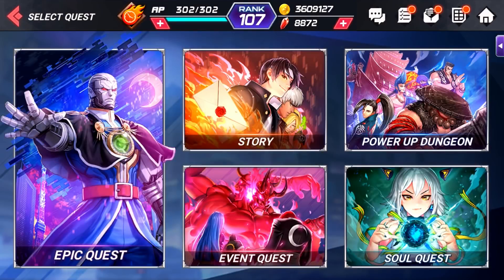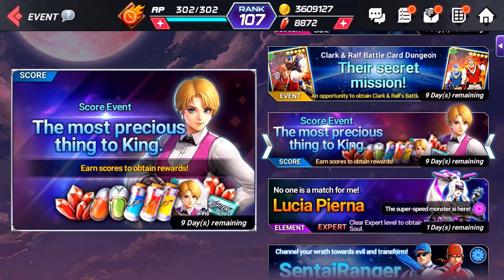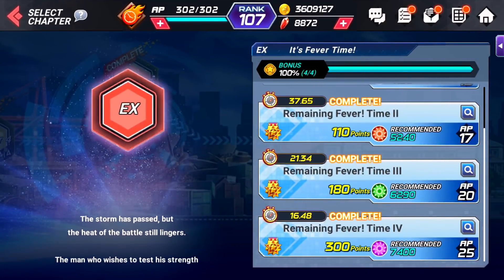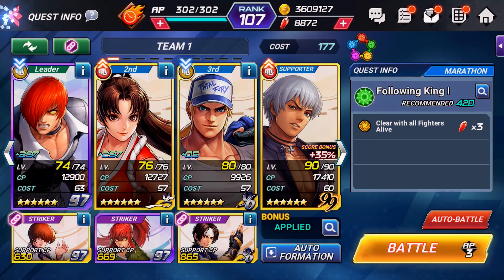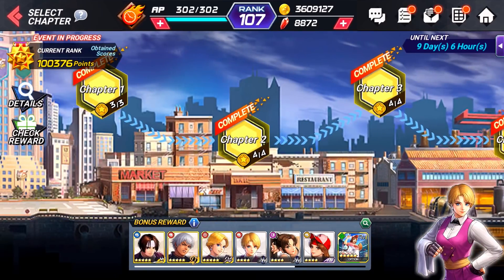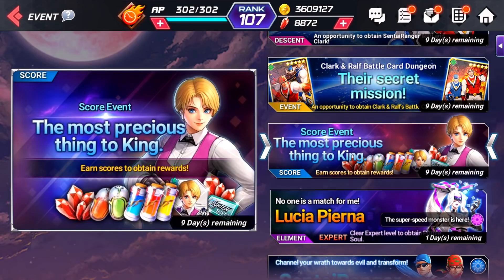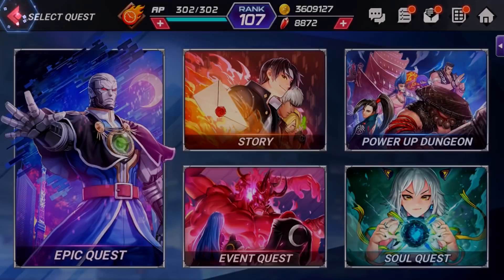After you've tackled the story and done the soul quests at least once, start focusing heavily on event quests — actually, you should probably focus on these more than story missions because story missions will be there forever, whereas events are timed. You want to beat them at least once to get the first clear rewards. The challenges in events are generally not that difficult — just keeping your characters alive. If you can't do it the first time, that's fine; you sometimes have days or weeks to come back and finish.